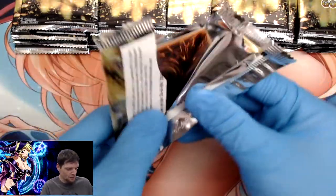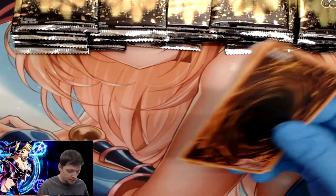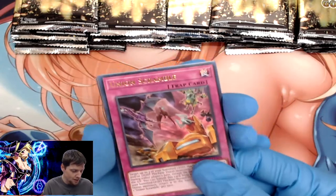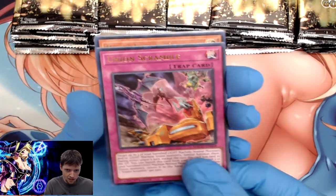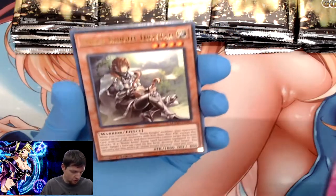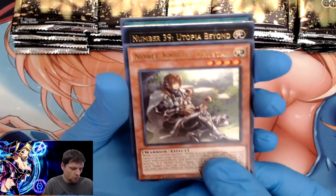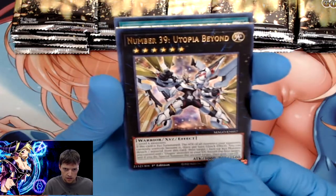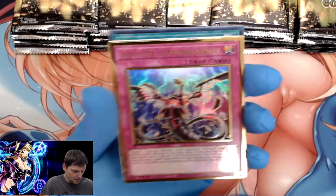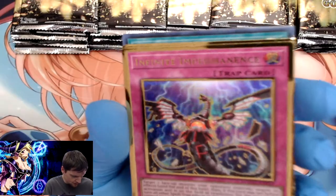I'm gonna try to make this one a little quicker — not blow through it, but move along. I've got my trash can too so that's cool. First cards out: Union Scramble, Noble Knight Dryston, Number 39 Utopia Beyond, and Infinite Impermanence — I've heard good things about that card.